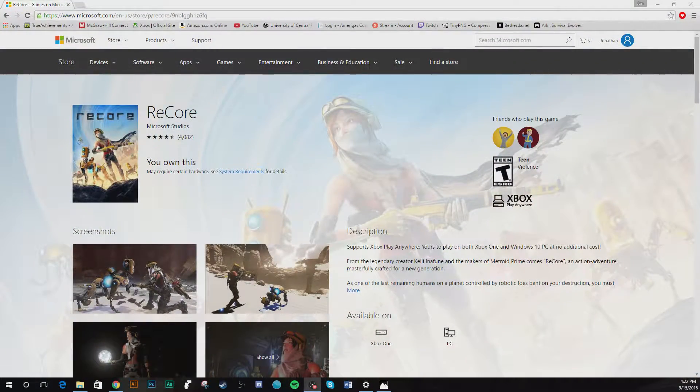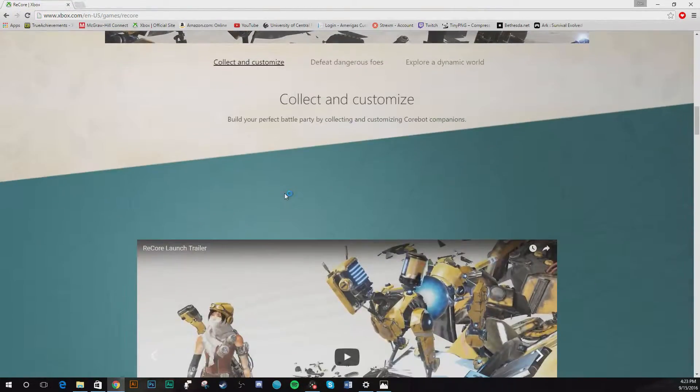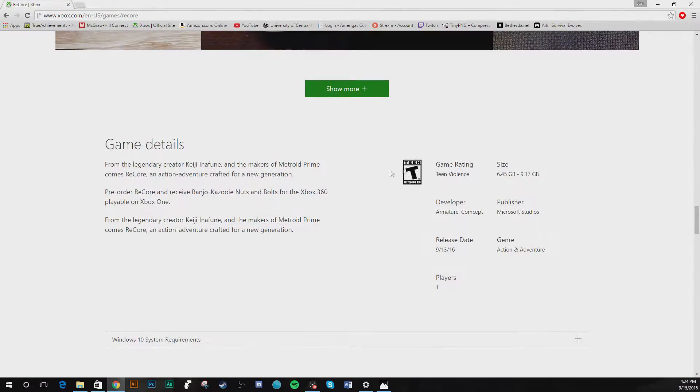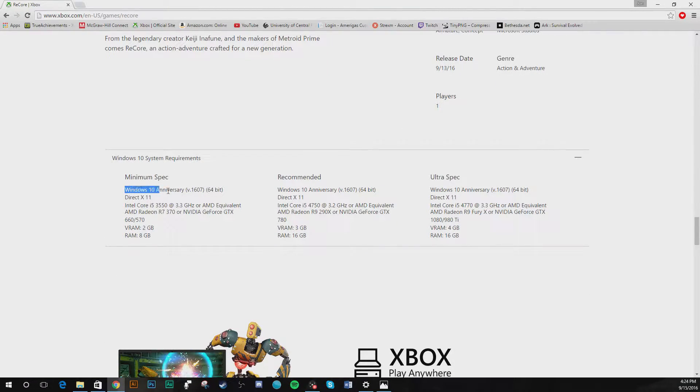When I went to the Microsoft website to figure out how to install this game, it showed that I owned the product but there was no download button or install option. I tried to go to the Microsoft Store but kept running into error messages every time I searched for ReCore. I eventually found a more main page for ReCore and you can actually scroll all the way down to the bottom.